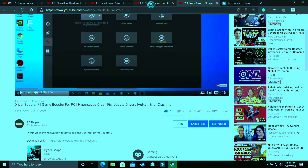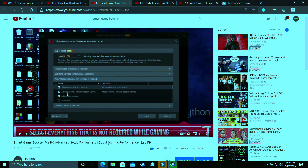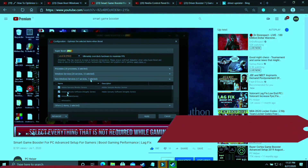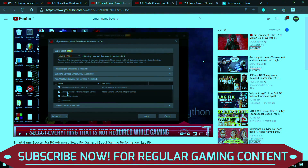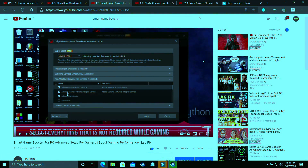That's it for this video. Make sure to also watch my other videos on Nvidia Control Panel best settings for the best gaming experience, and Smart Game Booster's advanced setup. I hope this helped you. If it worked for you, please leave a like. If you have any doubts, write in the comment section. Don't forget to subscribe to PC Helper for regular gaming content. Thank you and have a nice day.